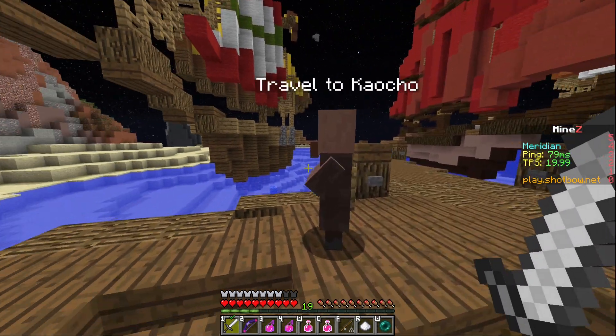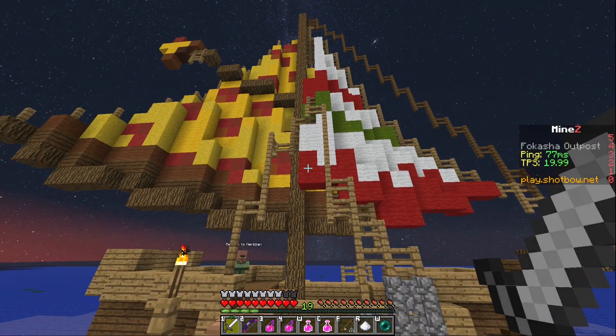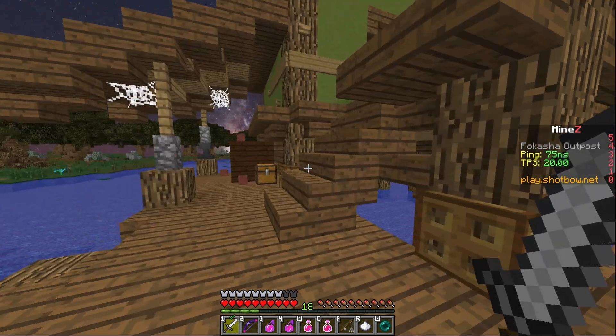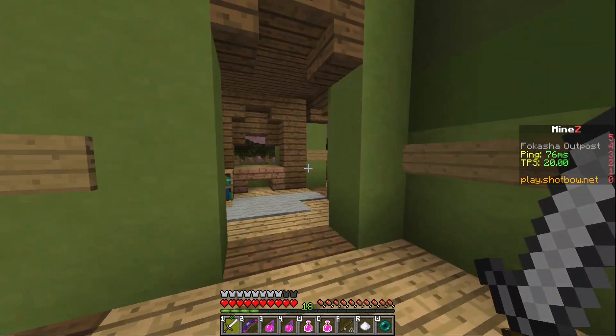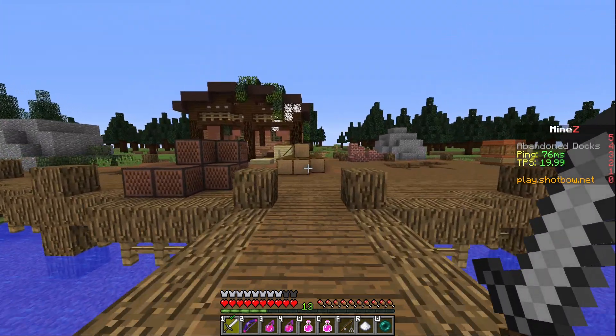To accommodate each of these new spawns, each of the eight ships has been added to the MindZ world itself. For some of these locations, new builds have been added, such as a dock or even a lighthouse. For some locations, chests have also been added, giving a looting opportunity when players get off the ships.